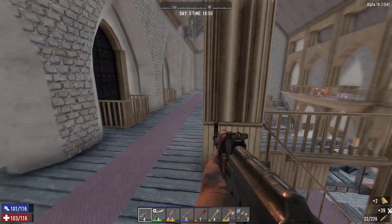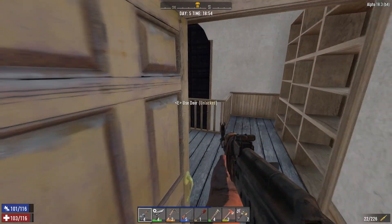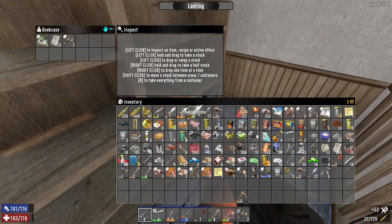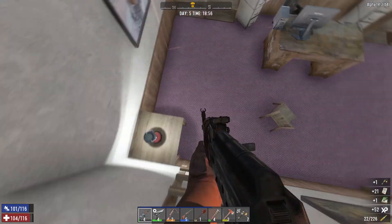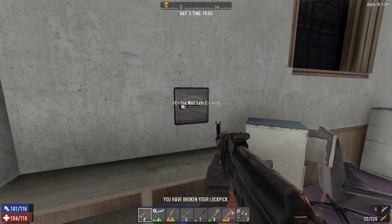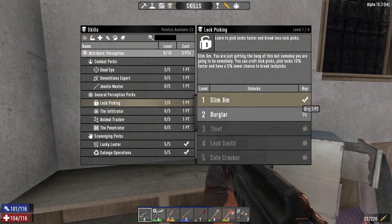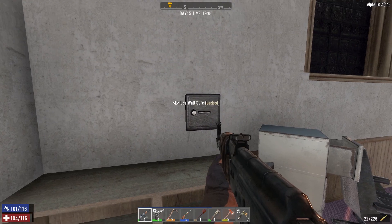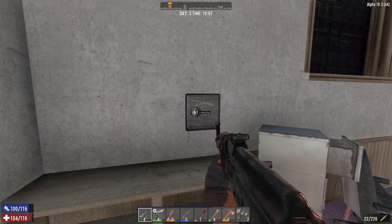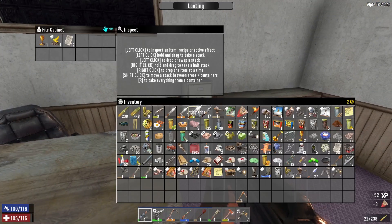We can drop down there and go up through here. Let's swap to pipe bomb — that wouldn't be a pretty sight. Oh, there's a safe down here which is great. Let's crack open the safe. Breaking lock picks — that's not good. Let's have a look at our skills. Lock picking — let's advance that a little bit. Now we'll pick the lock. It doesn't mean we're guaranteed to open it first time, but it gives us a higher chance and less chance of breaking our picks.